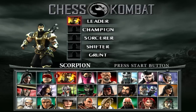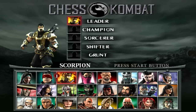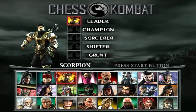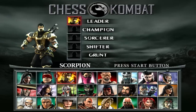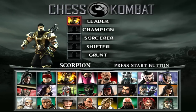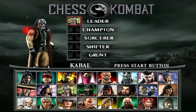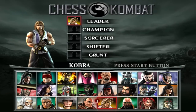The sorcerer can cast spells during the match, which I'll get into once we get going. The shifter is a really weird piece — you get 3 of them. Think of the shifter as a piece that transforms into another piece that you want to take. It's a strange piece. And the grunt — you can think of them as the pawns.